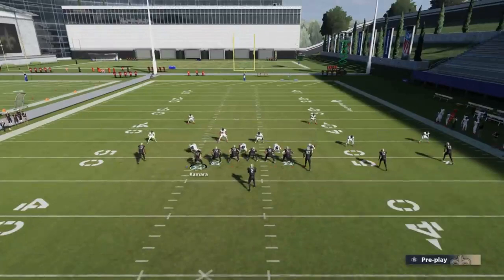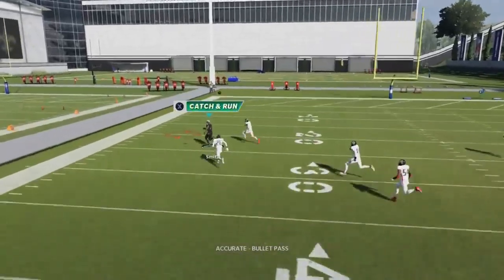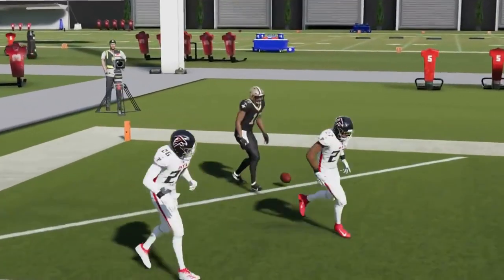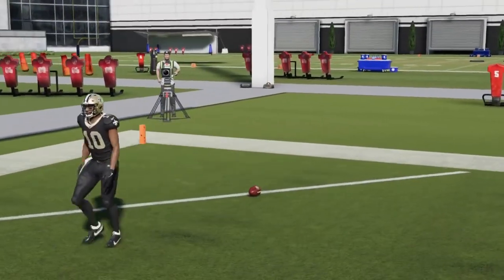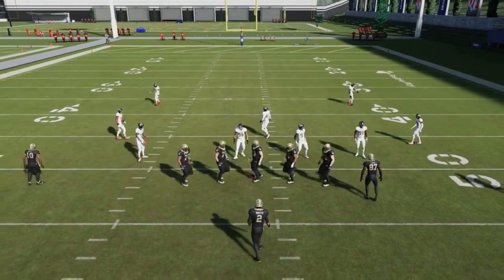As long as you get the proper pass away from the safety — bullet pass, lead away from the safety at the right timing — you can really hit some easy touchdowns out of this play.